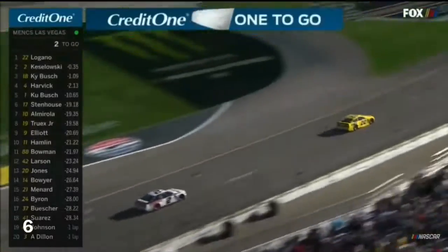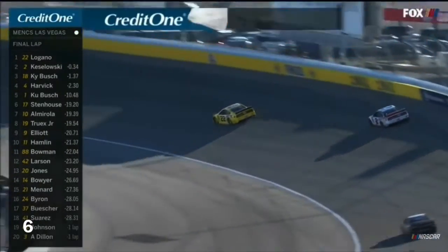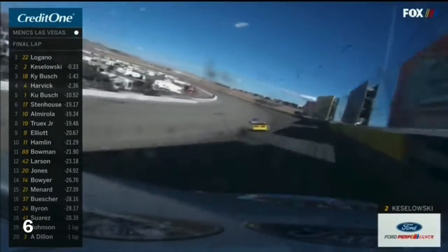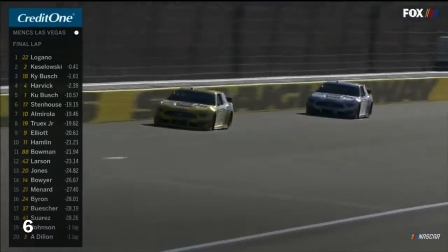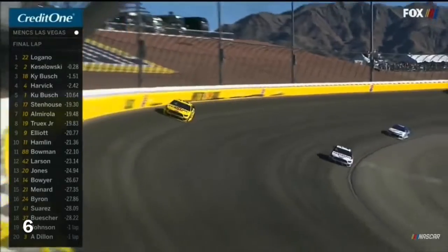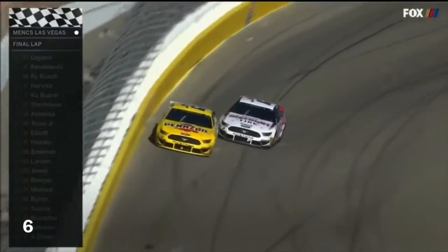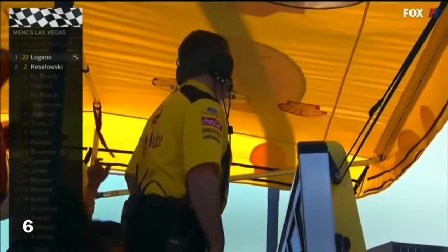Here's the white flag with one lap to go, sponsored by Credit One Bank. Now Brad has a win here with a last-lap pass. Big run here coming off of turn two — he's up high and got a nice run down the back straightaway. Not sure it's too little too late, but I think he's going to be right there at the back bumper. Keselowski to the bottom looking. Nose to tail off turn four. So close. He was there. Joey Logano scores his first win of the season in his championship defense.